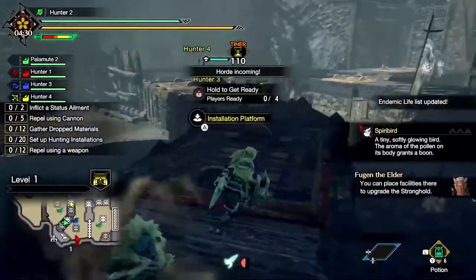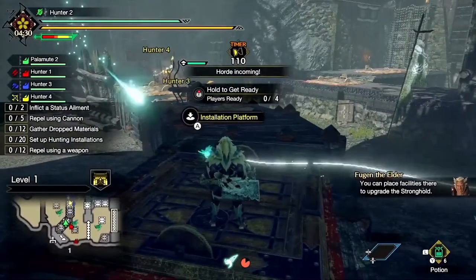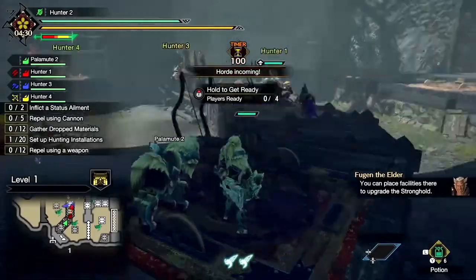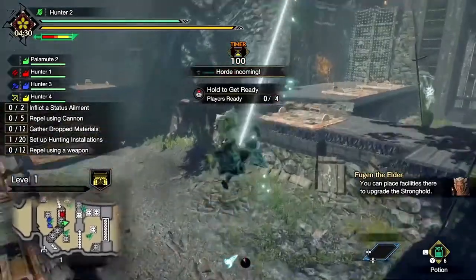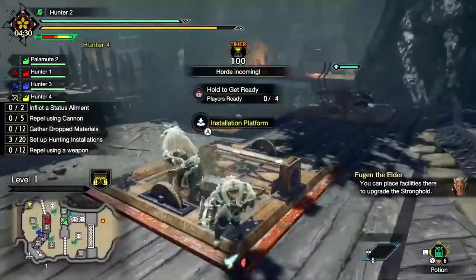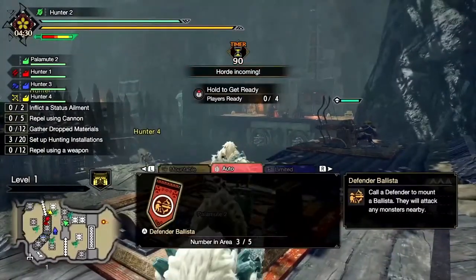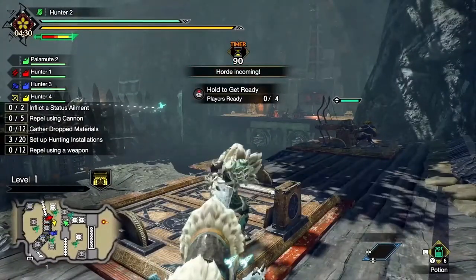Monsters will attack in hordes, allowing you few precious moments to orchestrate a plan to keep the village safe. Throughout the stronghold, you'll find several pods where you can set up a varied arsenal of hunting installations, such as cannons, ballistae, and more.